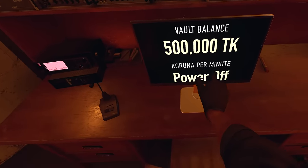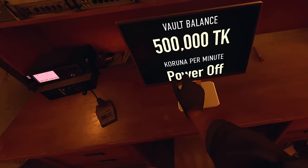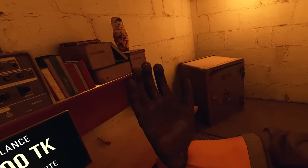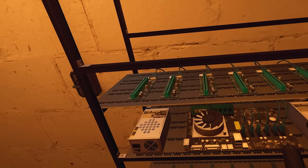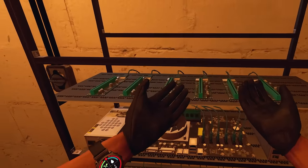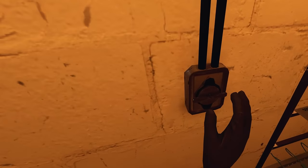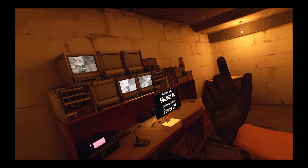So you've got your vault balance here, and Karuna per minute power - I'm guessing that's an electricity update. They're going to put wattages of power you use or something. Nice little safe - that's where I keep all my money. And I'm guessing this is the GPU farm. Look at this. That's going to be amazing - so I'm guessing you just fill these up with graphics cards, then you just flick this switch here and make passive income through the power of technology.